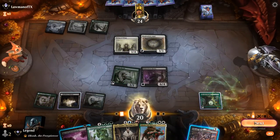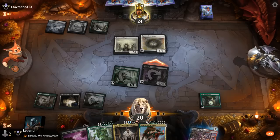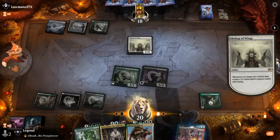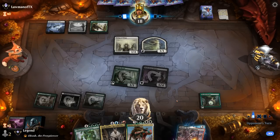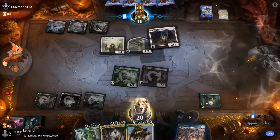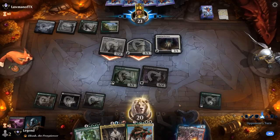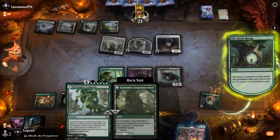Attack, then kill Resplendent — danger of waiting is them casting Collected Company at instant speed. Cast Ray in their upkeep so the spirit can't attack. Don't forget to gain two life. Overseer alongside Bishop could have gained them five life to enable Resplendent Angel. Rotting Regisaur draws a card with Greathenge, can still put Obosh in hand. Not too far from casting Symbiosis.